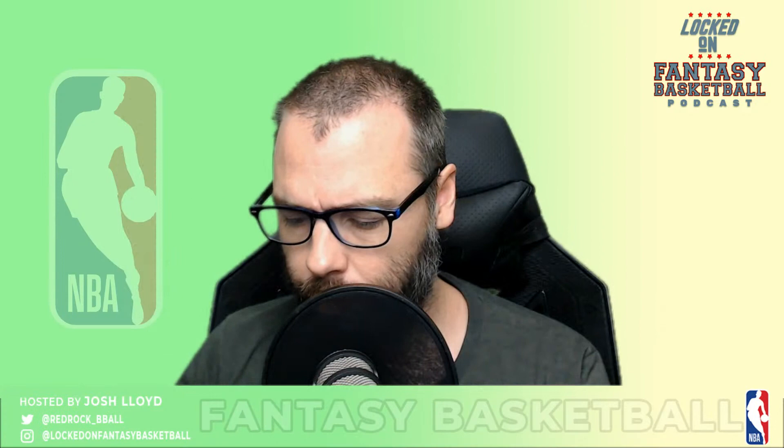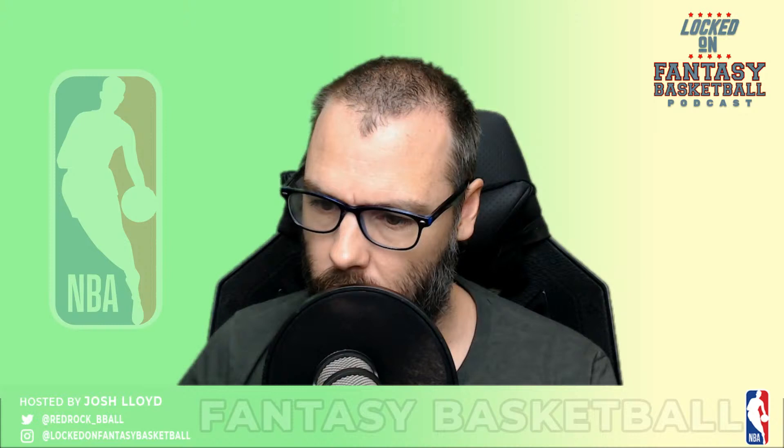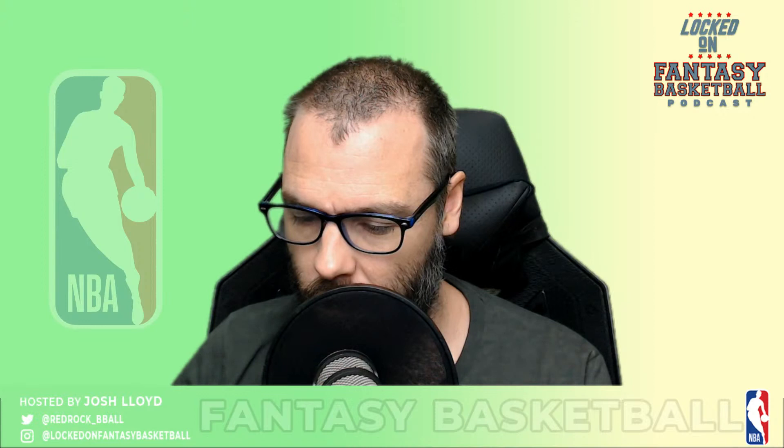Jonas Valanciunas. The Baconator — Dwayne Bacon as a member of the Hornets. Of course he plays for the Magic. Torian Prince for the Nets — that makes sense because he was on the Nets at the beginning of this season. The Thick Hogsman — Tobias Harris. Oh, this is a sexy card — it is a numbered Goran Dragic, it's silvery, 160 out of 199. I don't know what that is but it's numbered, it's limited — that's a nice looking card. CJ Elleby rookie and Skylar Mays rookie card.